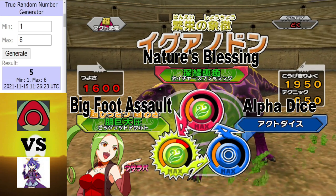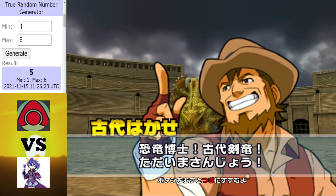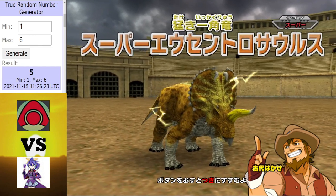Up first, in the red corner for Alpha Trooper, we got an Alpha Iguanodon. However, in the blue corner for Slifer Sky Dragon X, we got a Super Eucentrisaurus - the Awakermodon IV, of course.